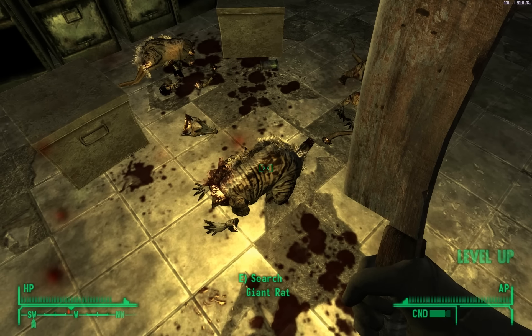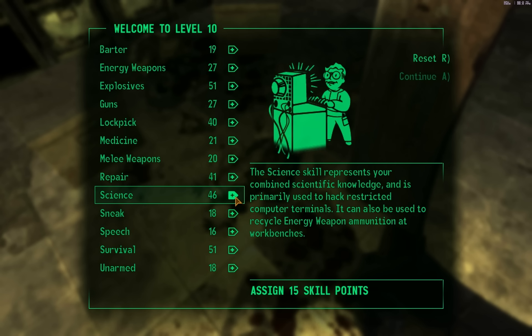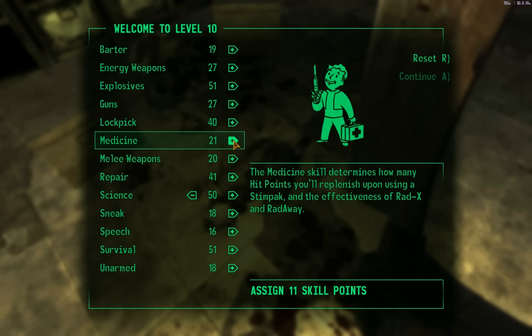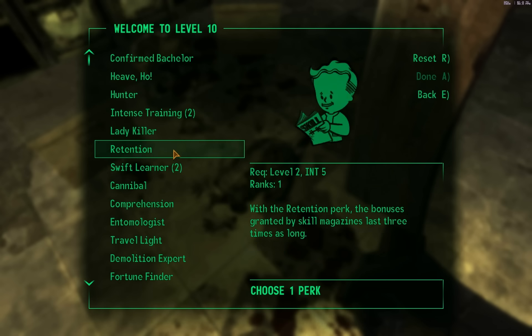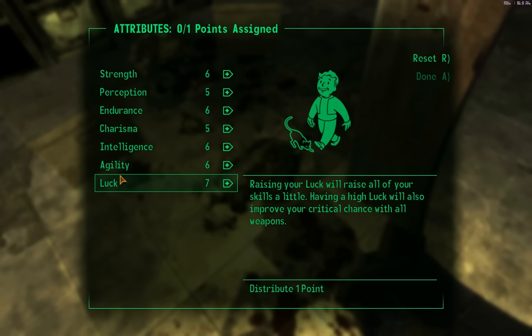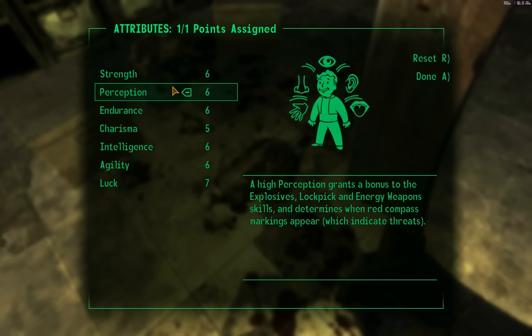I'm like one step away from leveling up — and I did level up. Luckily, I think I know exactly what I want. I want to get science up to 50. And then explosives. And then energy weapons. That looks good. I already know exactly which perk I want here. I want to add one more to perception, because that gives me more on explosives, lockpick, and energy — that's exactly what I'm using.